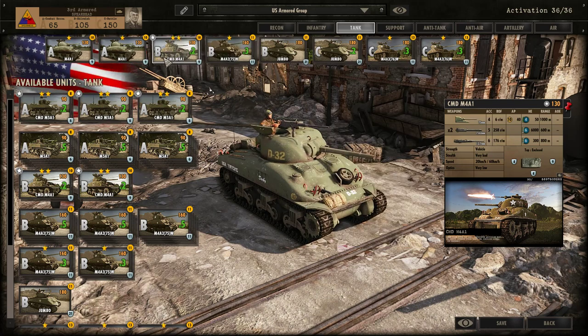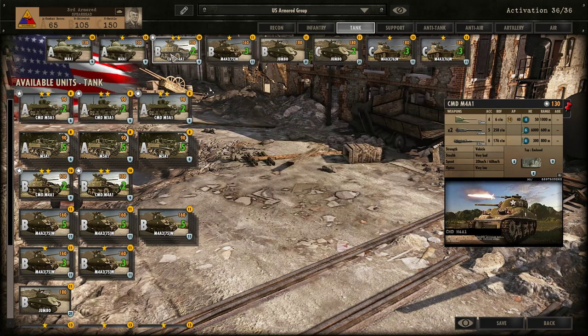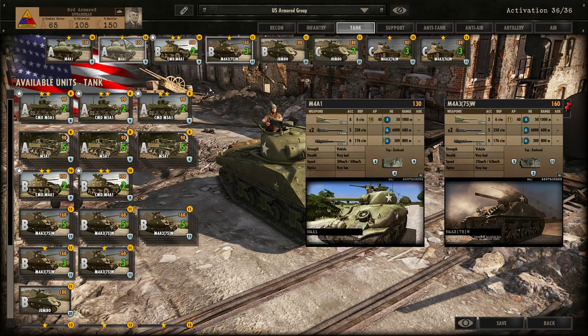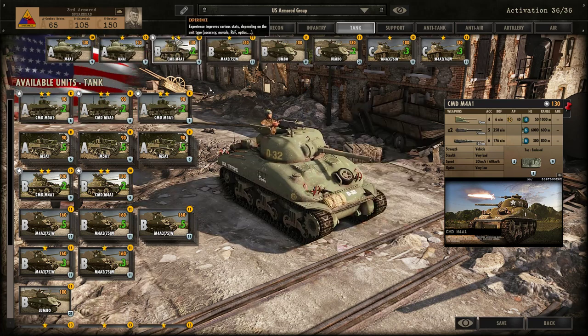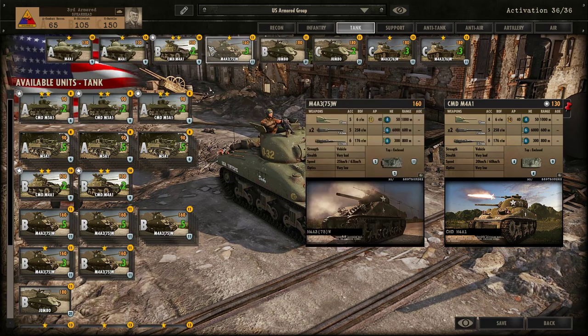That's for wave A. For wave B, I'm bringing more M4A1s but in a commander version, which I guess boosts morale. I'm also bringing the M4A3 75W, which is a bit stronger at 11 AP, versus 10 AP for the standard M4. In terms of armor, it has 11 armor versus 9. Also you should look at the experience — this one has more experience because it's a wave 2 of a similar tank you brought first, and you have more of them, which makes them interesting. The newer tank type will have less experience.